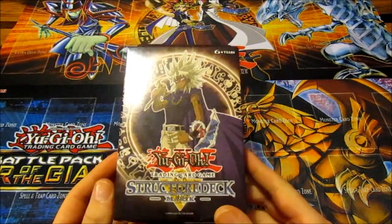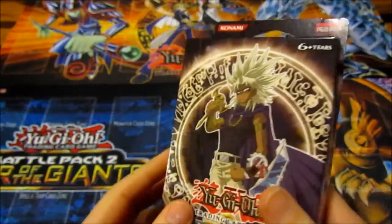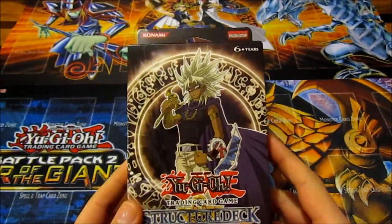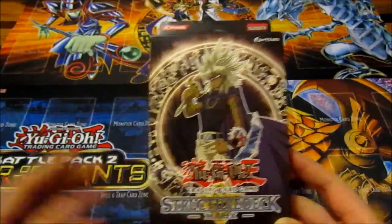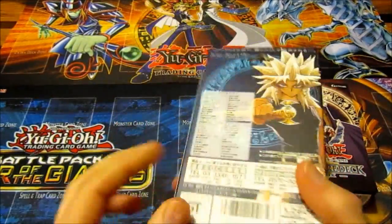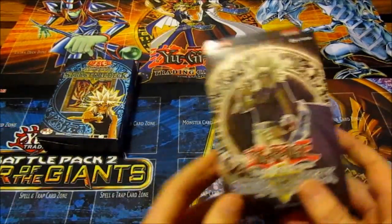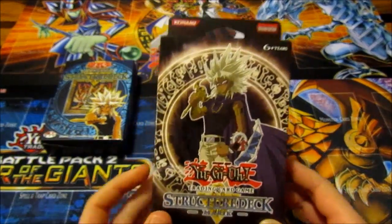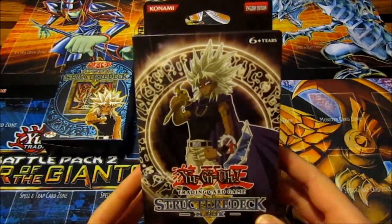Hey guys, today I'm going to be looking at Structured Deckmatic. I'm pretty excited for this. I've been looking forward to an English version of this deck ever since the Japanese one came out in about 2004. I got that years ago and thought it was an awesome deck. Obviously I couldn't read the cards, so I was hoping for an English one. This one didn't come out until 2010, six years later, quite a wait, but it's completely different anyway, I've heard.